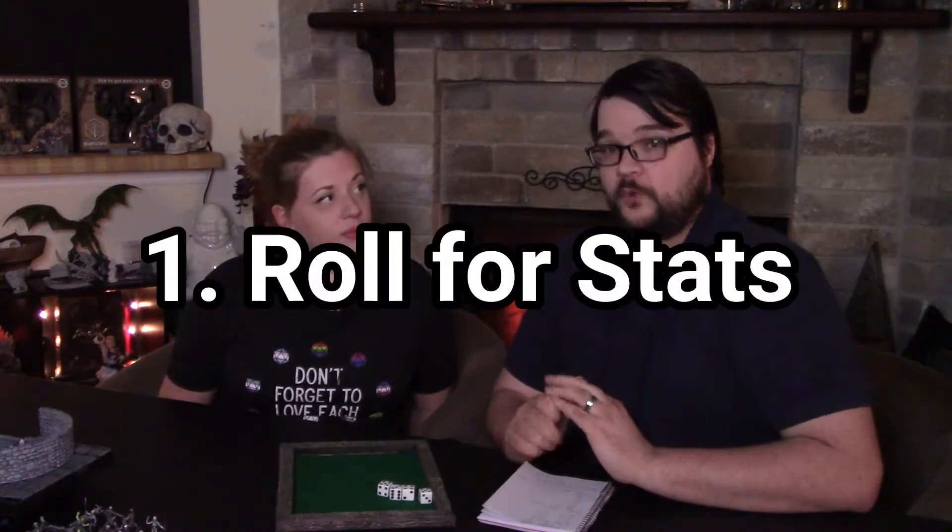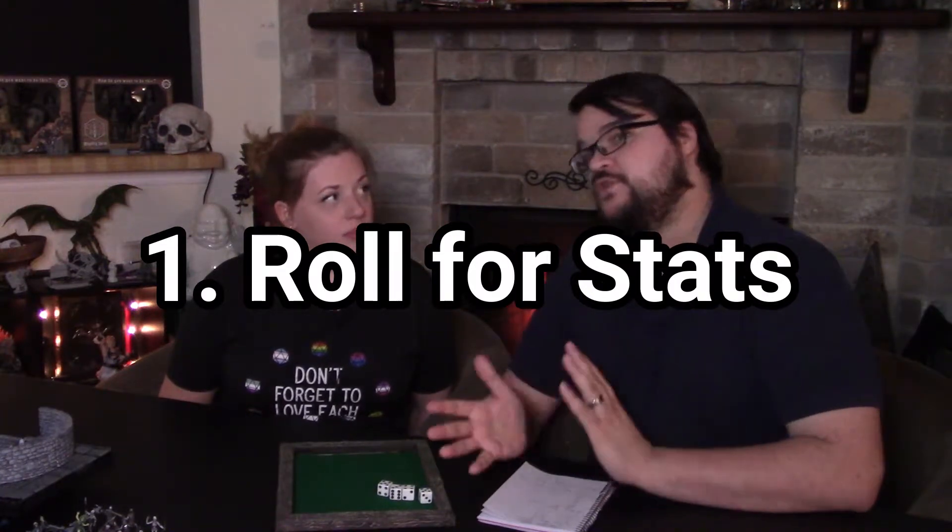The first method presented in the book is to roll for stats. It's the classic — it's what most people probably start out doing, at least people older in the hobby. The other methods are mostly newer to add balance and equity to the characters you create. This is old school, live by the die, die by the die. You roll all six stats using four d6s, and ever since 3.5 you drop the lowest die — it used to be three and that's what you had. Now you roll four and drop the lowest; it's very kind.